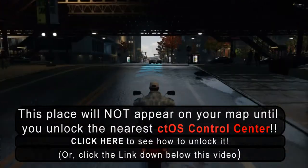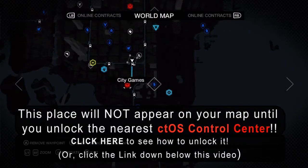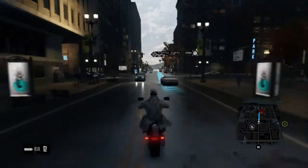Hello, this is FurryMurray7, and this video is on how to unlock the CTOS Tower in the Loop District in the game Watch Dogs. There are three towers in this district total. This is the southernmost tower.